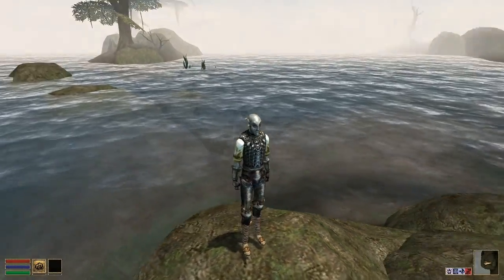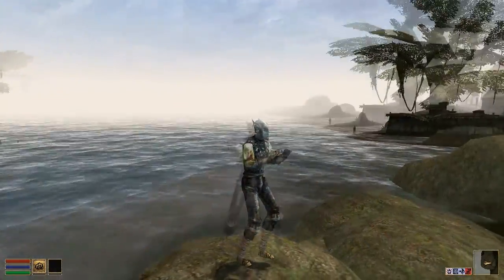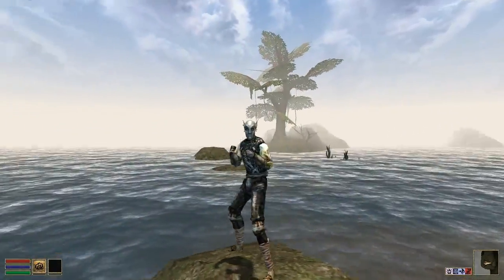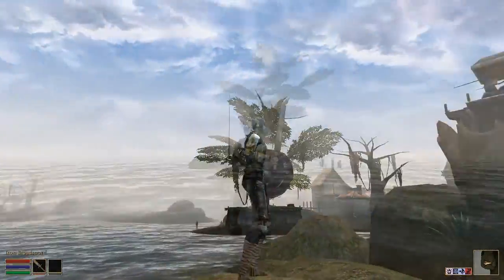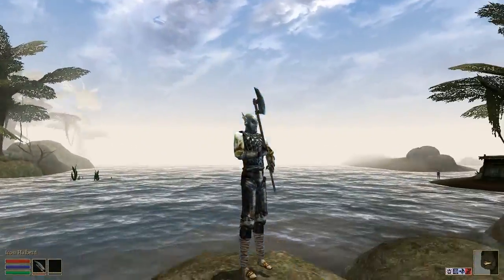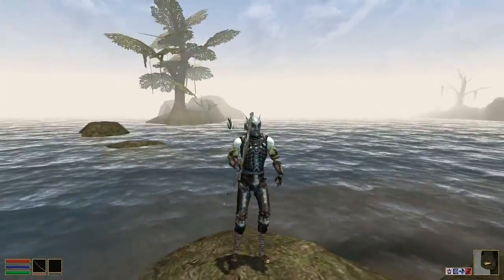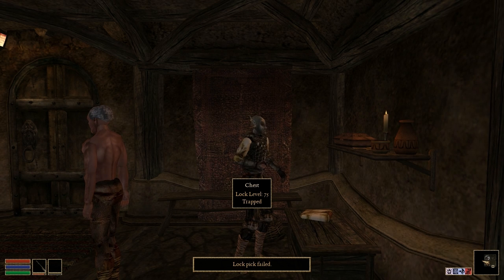Animation layering is now implemented in OpenMW's animation systems. This allows the player and NPCs to do more than just move around and play idle animations. OpenMW now renders equipped tools, weapons, and shields, and the player may now assume the ready positions for combat and using magic. Actual combat and spell casting are yet to be implemented, so unfortunately one cannot swing their trusty blade around or cast their favorite spells.